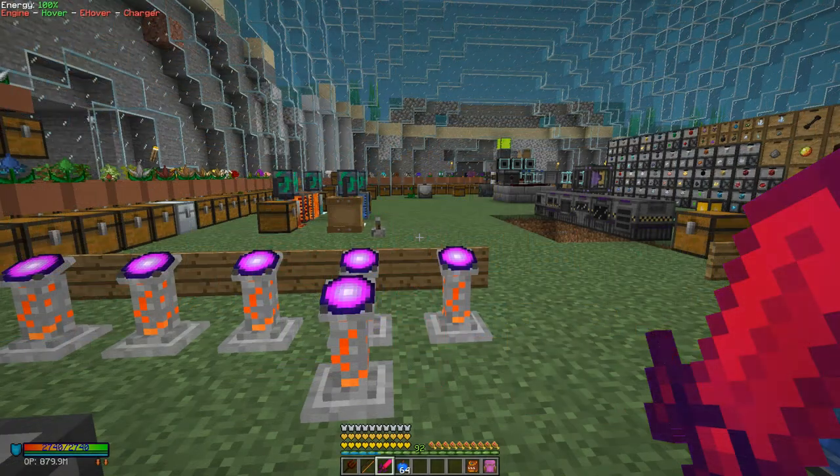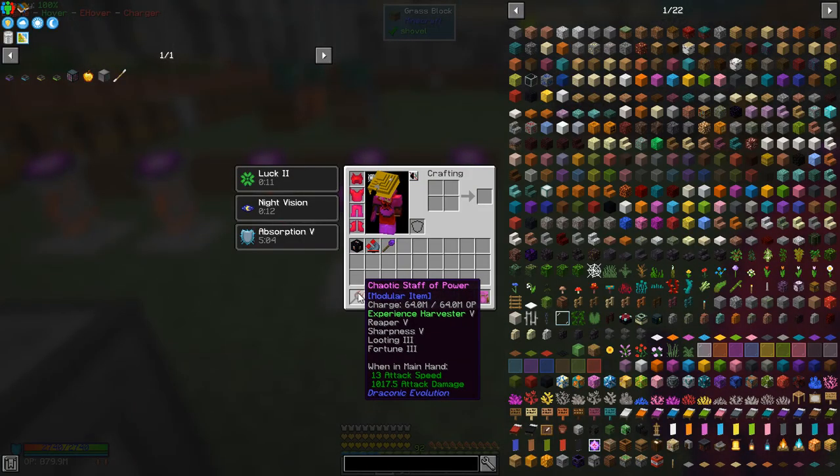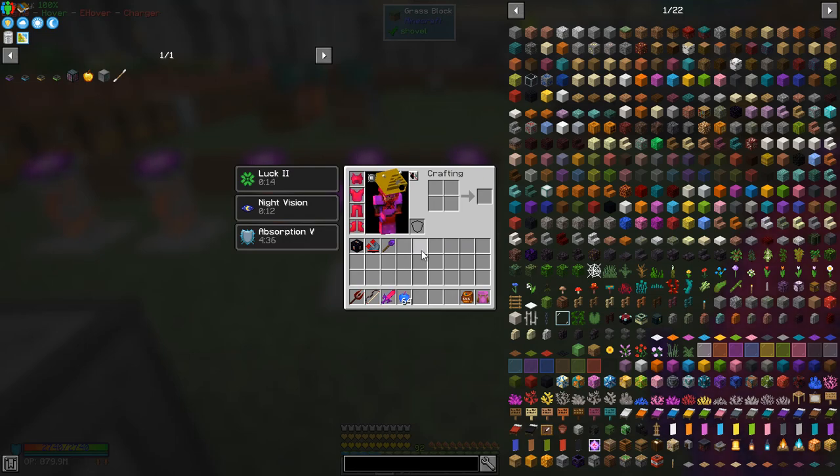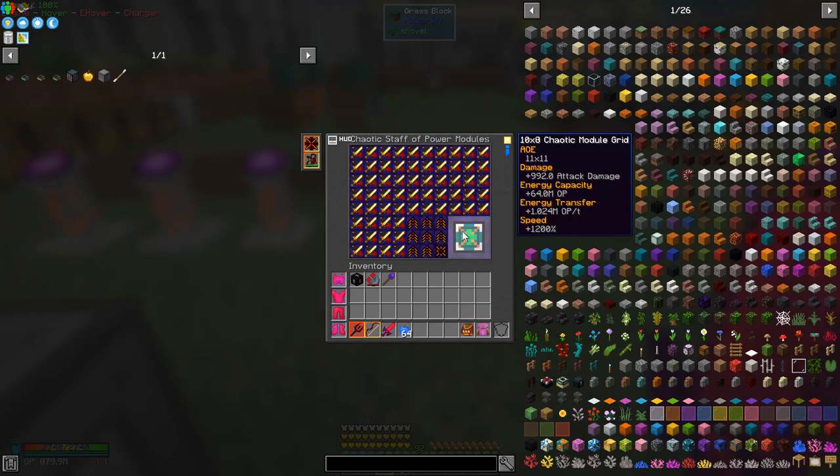Let's have a look at that first. We'll look at the Chaotic Staff of Power - it has an attack damage of 1017, which is reasonable, and an attack speed of 13, which should make it an effective weapon. The Chaotic Bow is also pretty effective with an attack damage of 706 and an operating cost of nearly 750,000 OP per shot. I've upgraded all the damage modules and speed modules to chaotic tier, and I've got a chaotic area-of-effect module which does an 11 by 11 damage area.